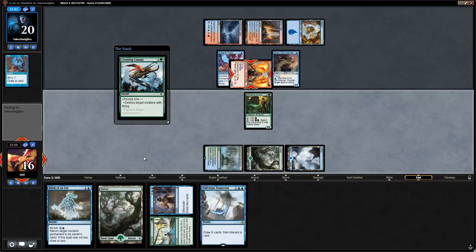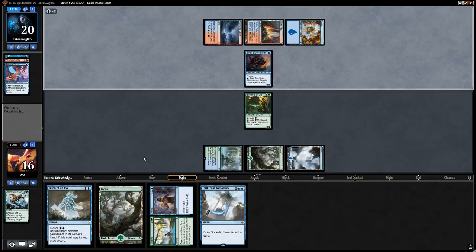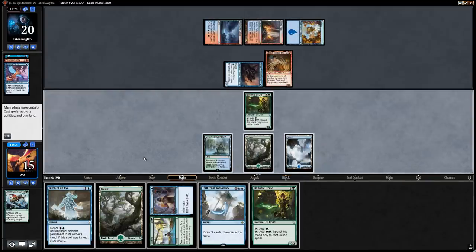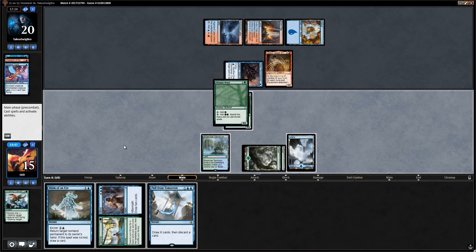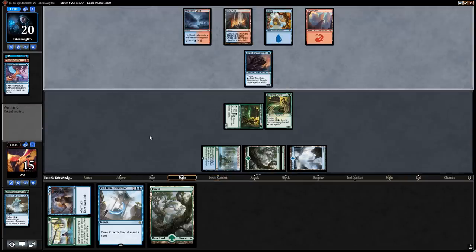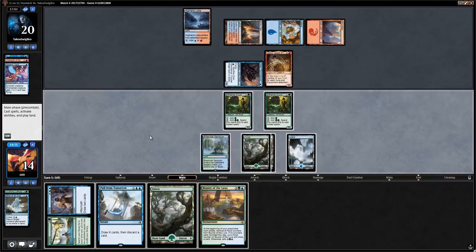Opponent has Valduk as a follow-up, and Stormtamer gets in. We play another druid, then main-phase Blink of an Eye with kicker to bounce Valduk, setting them back on tempo while we develop mana. They replay Valduk and get in for one. Bounty of the Luxa is a nice draw — we play it first to play around Spell Pierce, then Spring // Mind.